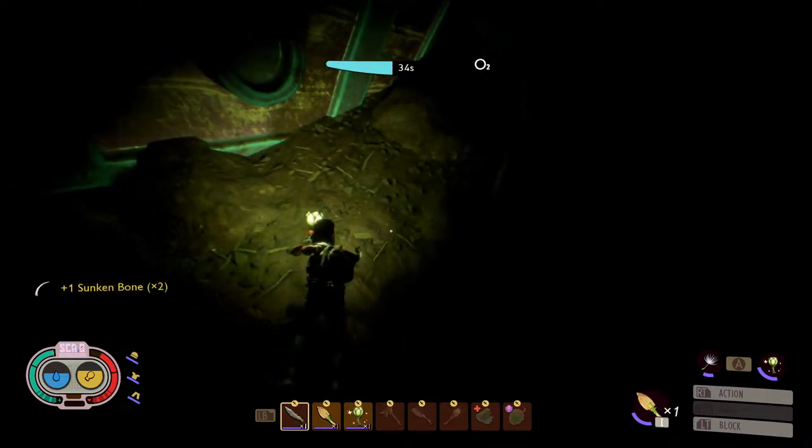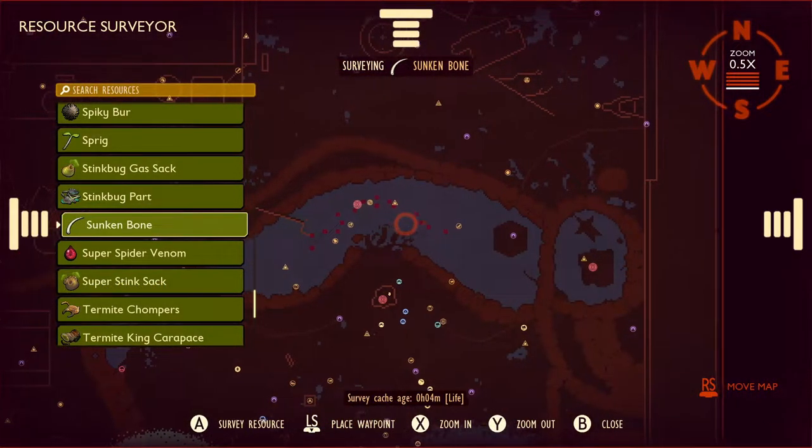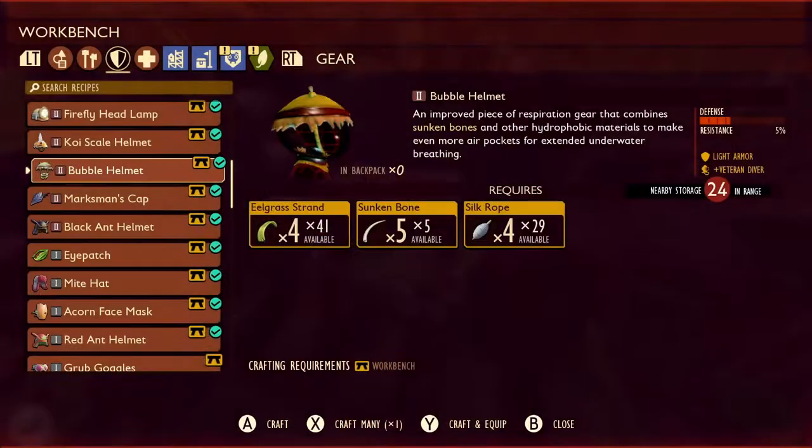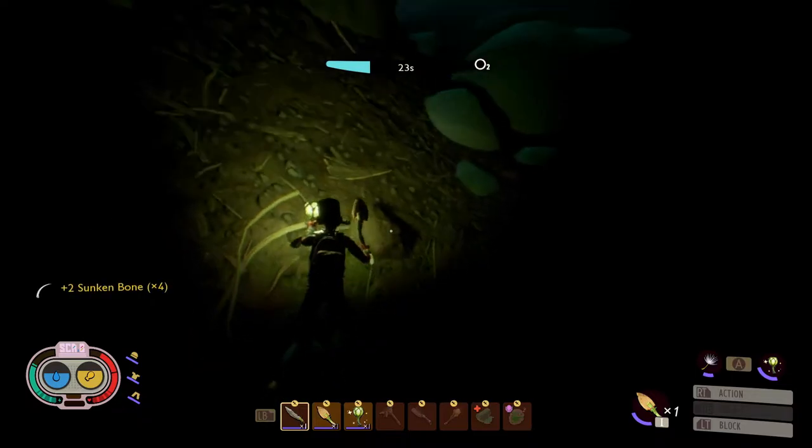Are you having trouble locating sunken bones? You know it's in the pond but don't know where to go. Well don't worry, in this video I'm going to show you how to easily get sunken bones so you can craft the bubble hill. So thanks for tuning in, this is the Life of a Gamer.